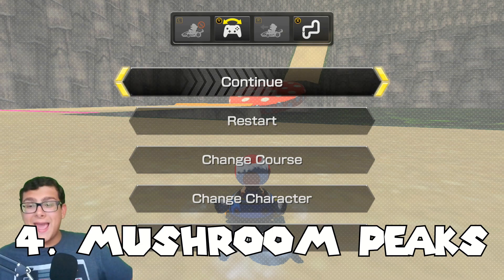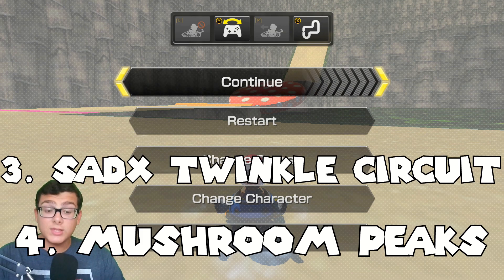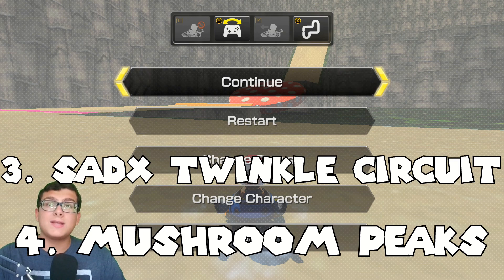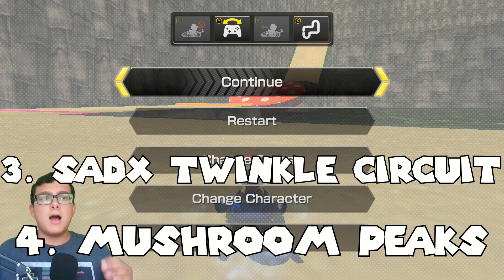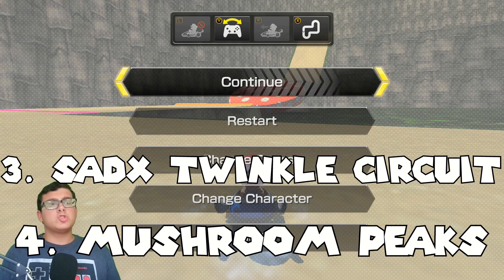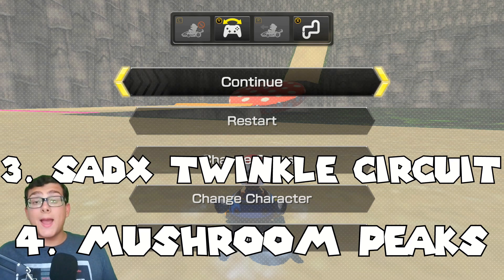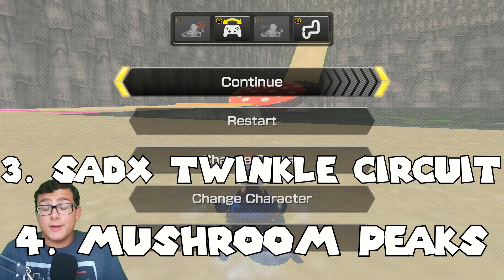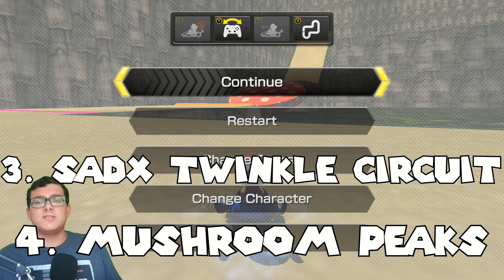Then, in third place, we have Sonic Adventure Deluxe Twinkle Circuit by Zanderoni. It played really well, but some of the tricks off the ledges — if you trick, you'll just go flying into a wall because you can't see the wall while you're going up the slope. So that's a little bit of a problem. Otherwise, the layout is really nice. It's just there aren't a lot of background assets, so there just isn't a lot of life to the course. I feel like if more background assets were added, it would definitely feel a lot better to play. But for the time being, it just really feels kind of empty.